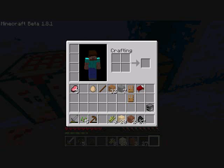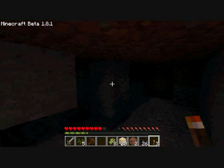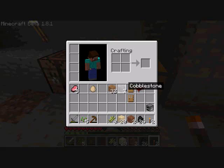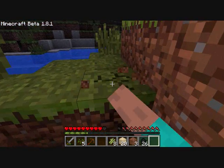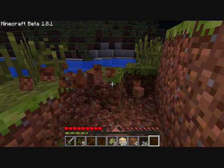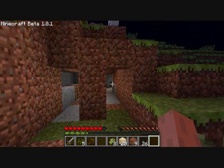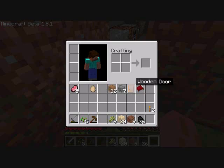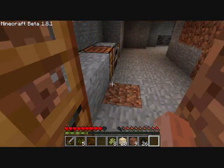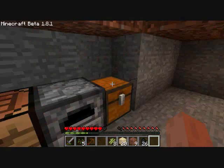Wow, I need torches. Our little house here — so what else do we need? Put torches down so nothing creepy spawns and kills us in the middle of the night. Clear out our doorway here. We're gonna put our doors here — door number one and door number two. I guess that's kinda backwards but who cares. So in the next video we will continue our house — alright, see you guys later.